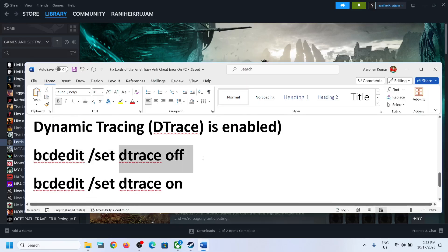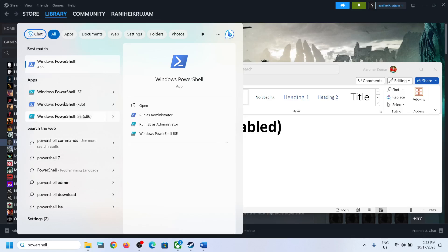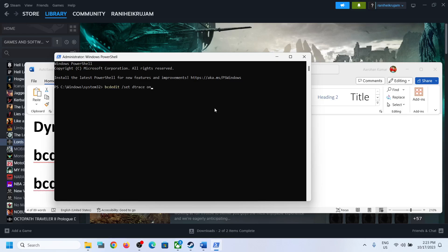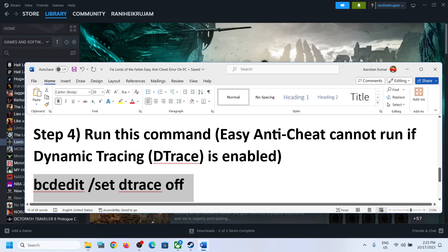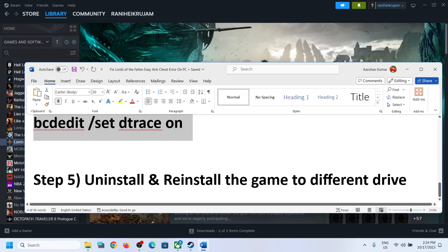You can always re-enable DTrace once you are done playing the game. Open PowerShell as Administrator, click Yes, and run the second command to enable DTrace again, then restart the computer. So if you are receiving that error, run the first command in PowerShell as Administrator, copy and paste it, hit Enter, restart, and launch the game.